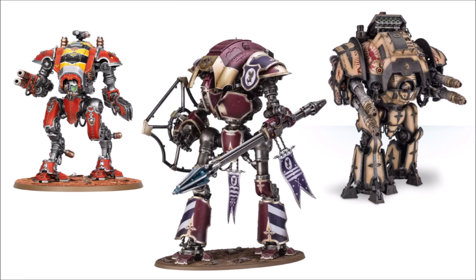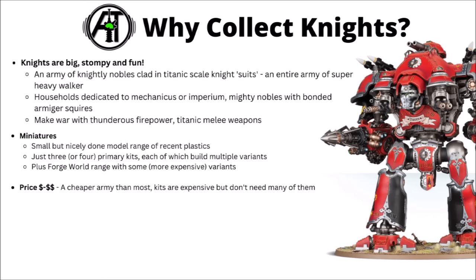Scale-wise, the Armagers are medium-sized vehicles, while the big Knights tower over most other things on the table, particularly the Sarastus class. Price-wise, I'd say they're perhaps one of the cheaper armies overall — their kits are individually fairly expensive, but you don't need all that many of them, and with a fairly small range you don't have far to go before you've basically collected most of the available options. With a bit of magnetising you can have a fairly complete household and change up your Knights significantly game to game.